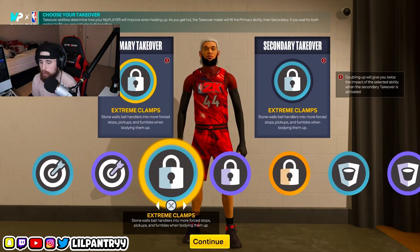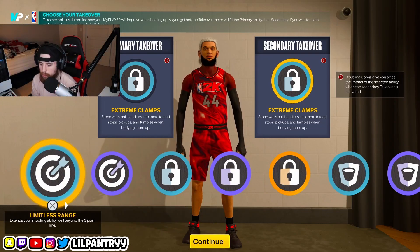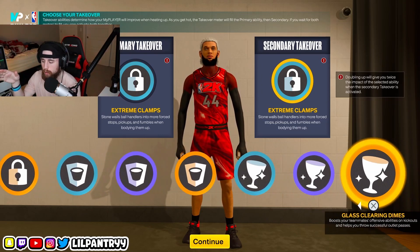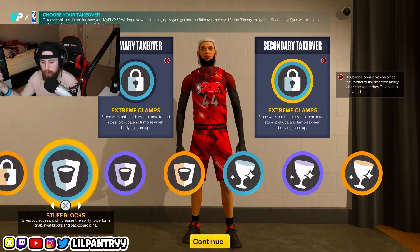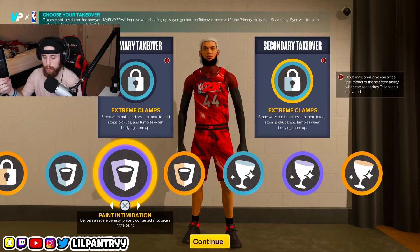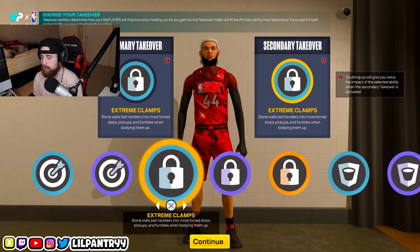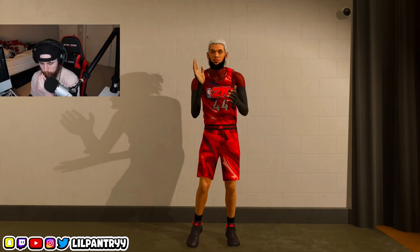For the primary takeovers I did extreme clamps on both. To be honest, you could run limitless range takeover instead. I wouldn't do any of the rim takes or glass cleaning takes. I had a buddy telling me someone was running paint intimidation, but there was a guy consistently getting contacts over his buddy who had paint intimidation active. I would just go straight double lock, or lock and sharp — that's probably your best bet.